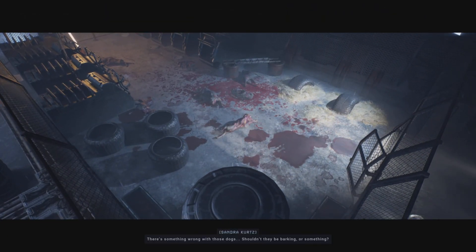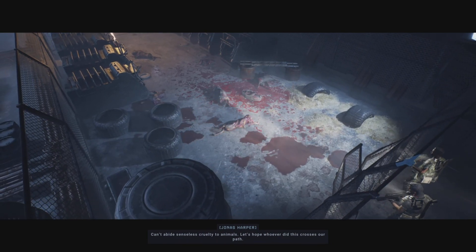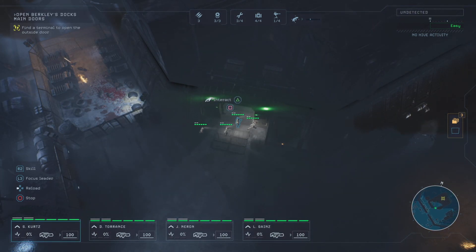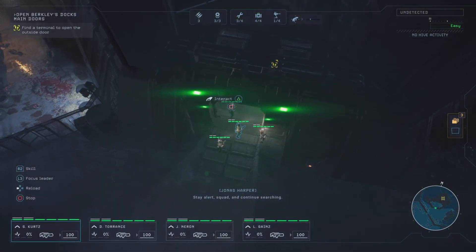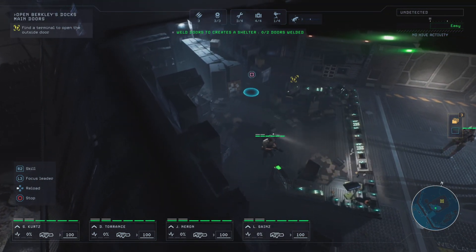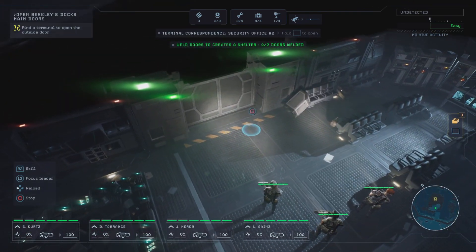You go in with your squad of four people, investigate, and complete missions to try and figure out what's going on. As you fight both humans and xenomorphs — there are crazy humans living on the planet who have gone insane and decided the aliens are a good thing, wanting to be chosen by the aliens and get an egg planted inside them — which just kills them. It's not like they get turned into aliens with powers or anything.